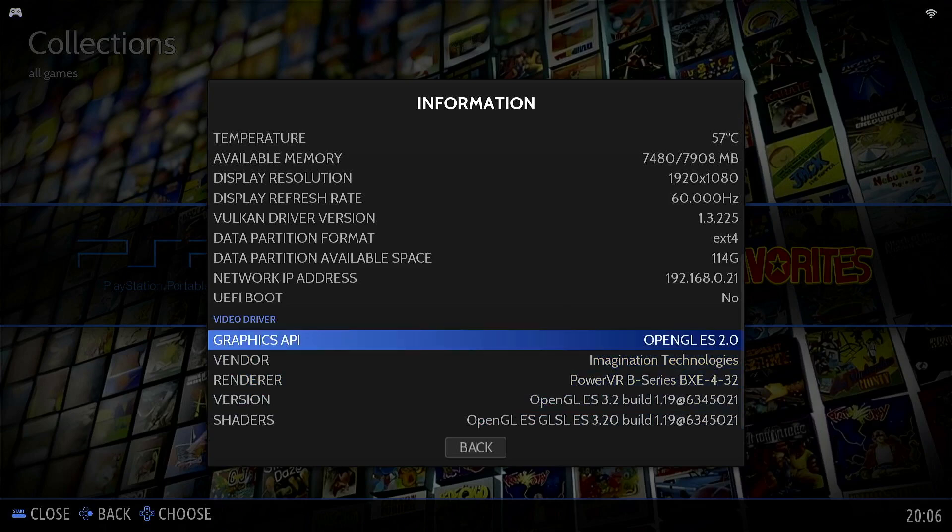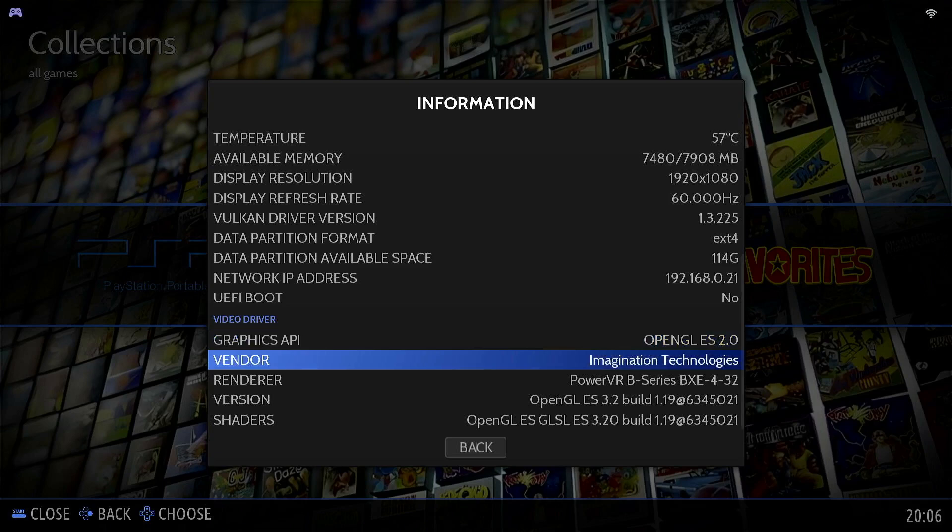Hopefully somewhere in the future we'll get Vulkan, because I have the feeling that it should be able to do some better graphics performance. But this is a beta so they're still working on it, and who knows, with newer Linux kernels it might be easier to get the Vulkan driver.